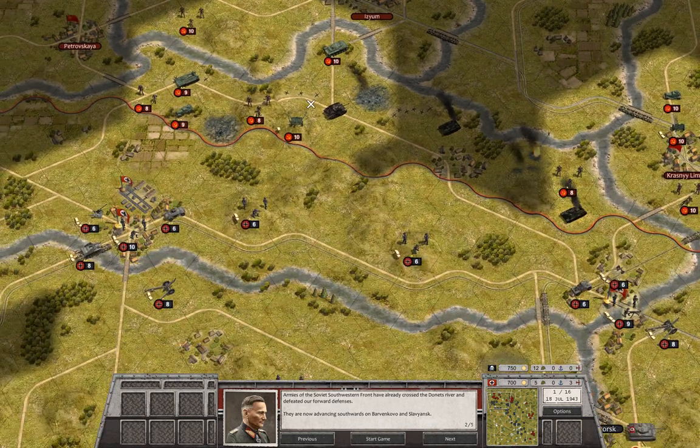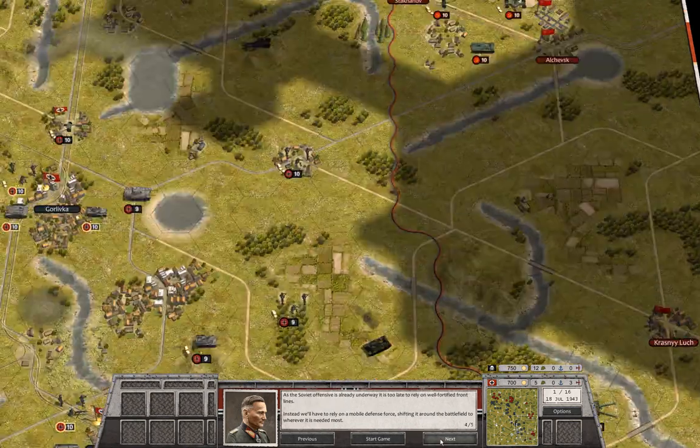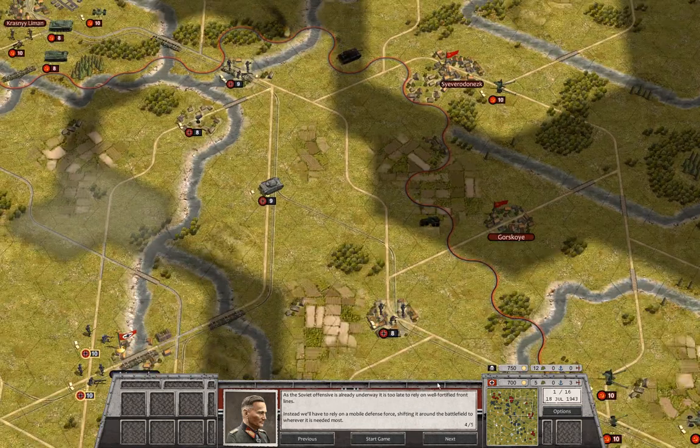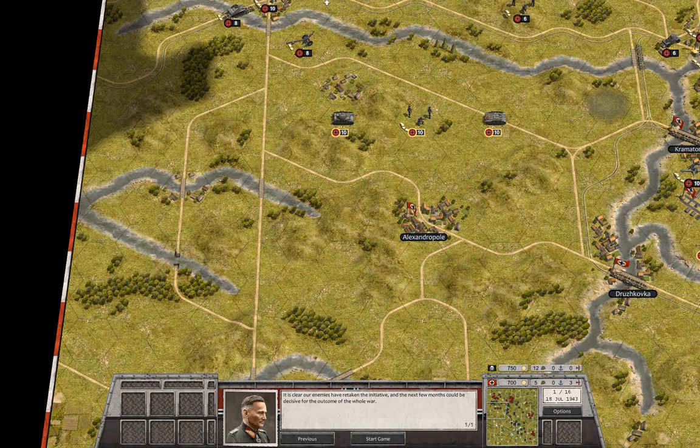Our forward defenses are gone and these troops are not positioned ideally. The Russians are advancing towards Barvenkovo and Slavyansk. A second pincer is coming from the Soviet Southern Front, attacking westwards across the Mius River towards Stalino. The enemy clearly intends to unite both attacks and encircle our position. It's too late to rely on fortified front lines — instead we have to rely on a mobile defense force, shifting it around the battlefield to wherever it's needed most. The next few months could be decisive for the outcome of the whole war.